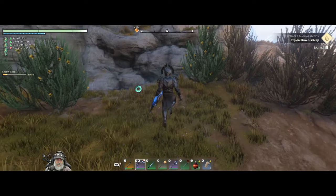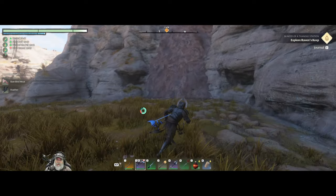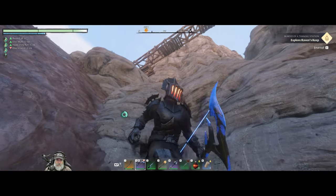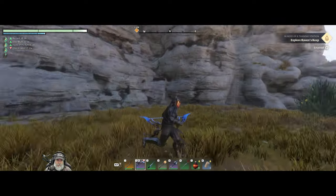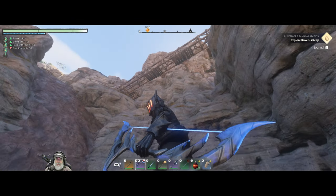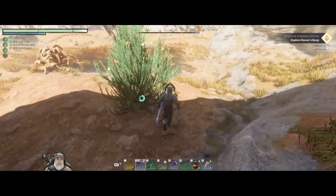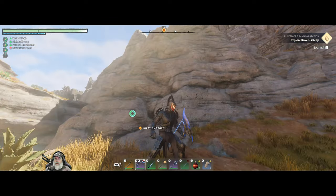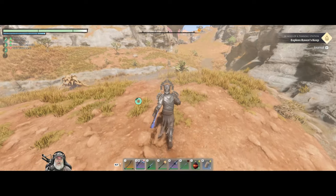Gotcha, sucka. What is this business? That's a slide that we're not going to be able to get up. We have to go that way. Let's look at the map — there's a flame shrine over there too. So we've got to figure out how to get up there. Are we expected to cheese up there, or is there a legit way to get up? Let's go around here.